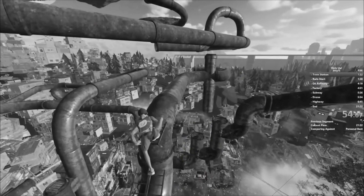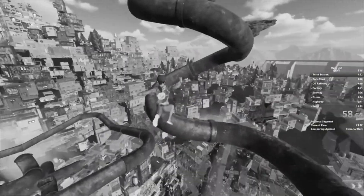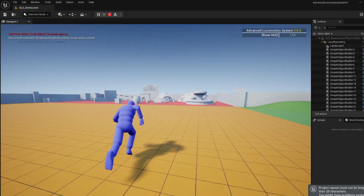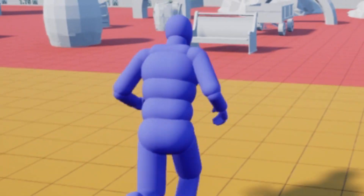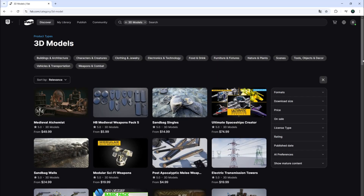The plan was clear — to create a vertical platformer, or as some call it, a challenge platformer. The first thing I needed to do was replace the default character model, since the mannequin wasn't quite what I needed. I decided to use only 3 assets from the Unreal store, which is now integrated with FAPS, making it super easy to drag and drop models into your project.